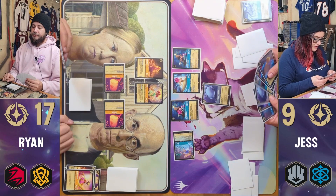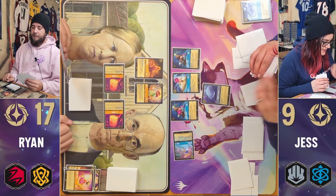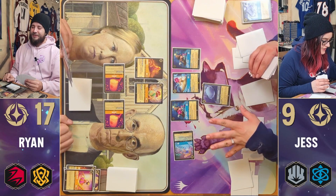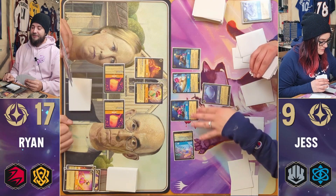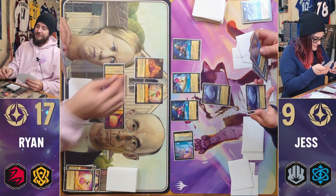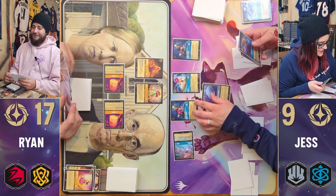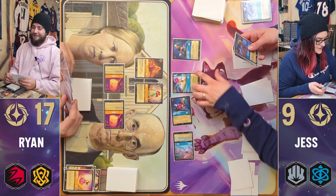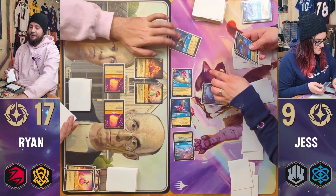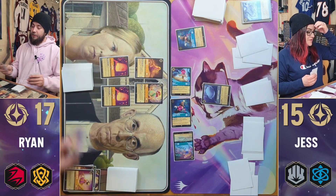I didn't really draw into anything else. I'm going to come at Rapunzel — no, I can't! I can't come at anyone! You can just quest. I will quest with all of the things. Do I have anything that will buff up my questers? No. I will quest for three. Six — that has summoning sickness too. So five, six. It's your turn. Ready, set, go.